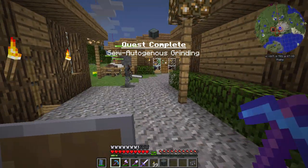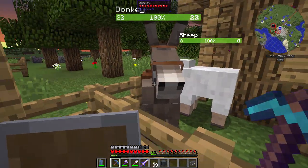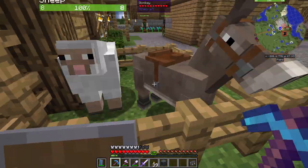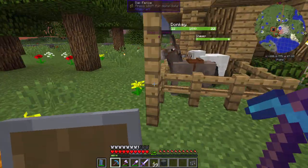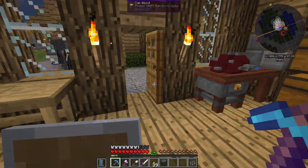So that will give me... oh, look, I got a donkey! Yay, donkey! And somehow a sheep just spawned randomly in the donkey pen. It just spawned there. That's kind of interesting.